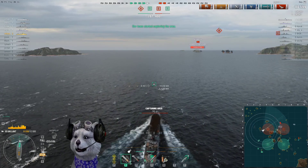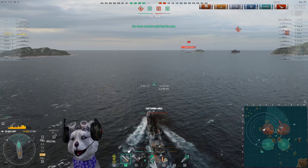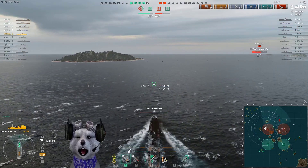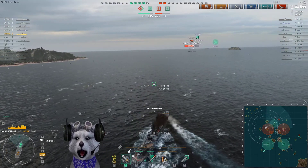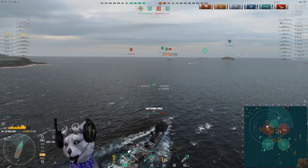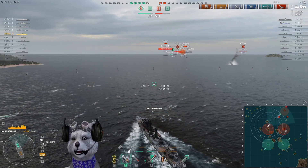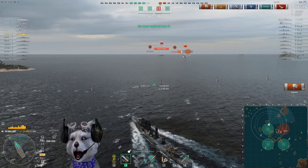Personally I think the Gallant is mediocre. For a premium ship it is very mediocre. It has no AA — one gun AA is not really an AA. If you purchase this ship and there are a lot of carriers, you will be very disappointed, especially if a carrier tries to hunt you down. You cannot rely on other people to help you. Getting carrier support with this ship is very unlikely.